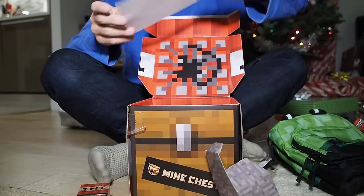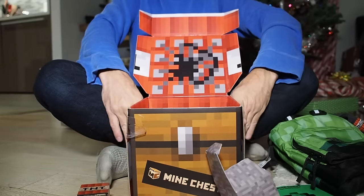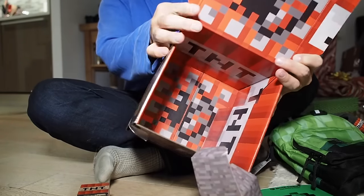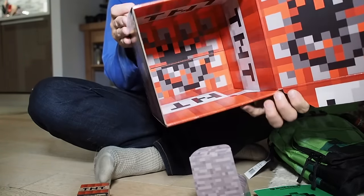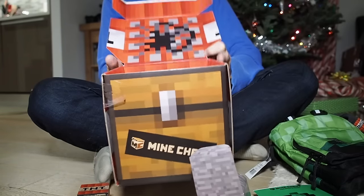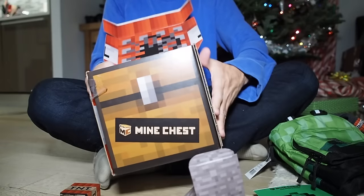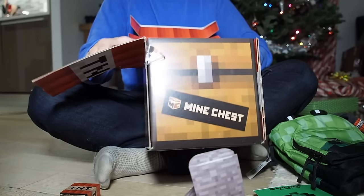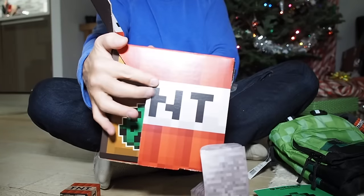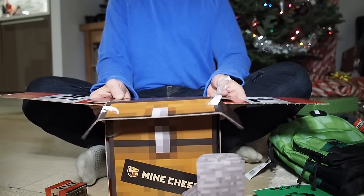And finally, what they were talking about — the creeper spawn egg. Check out the inside of this box — this is cool! I feel like if I could disassemble it and flip it inside out, it would be a TNT block. I mean, that's exactly what it's supposed to be. I guess that is really, really cool — actually, can you do it? Oh wait, hold on — not really, kinda. That's pretty cool!